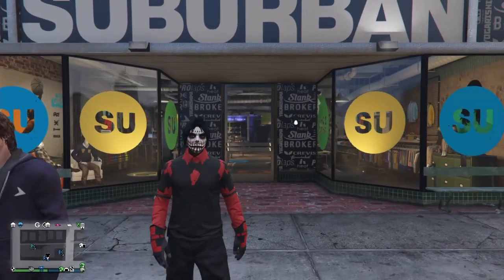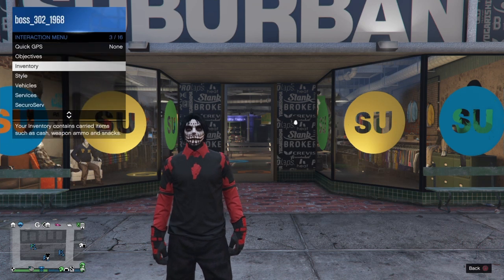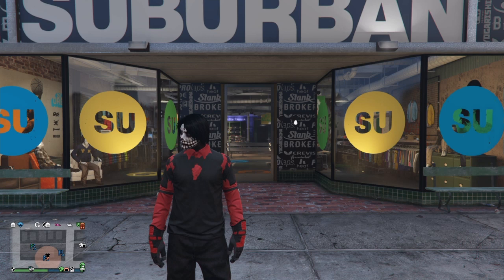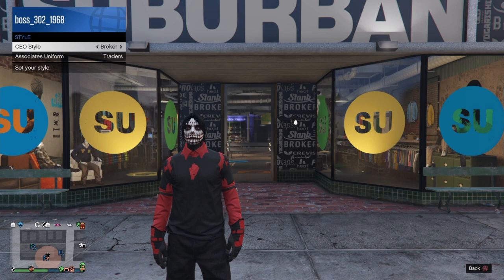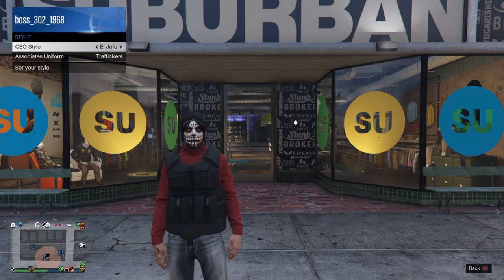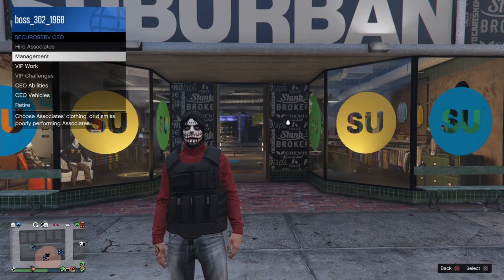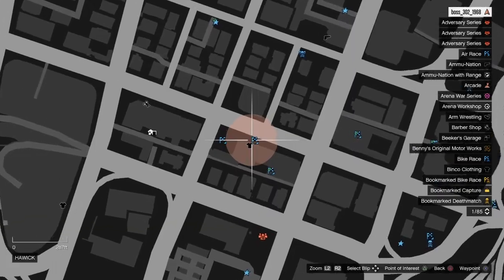The first thing you'll need is a CEO vest outfit. Get the interaction menu, get a secure serve, and register as CEO. Once you've done that, go back into CEO, go to management, go to style, scroll over until you see El Jefe — you can see it has a CEO vest. From here just come to this location on the map.